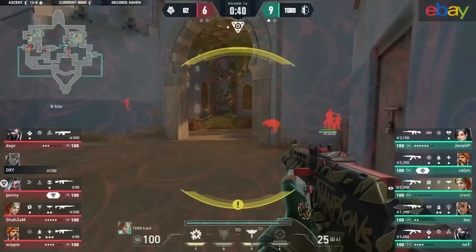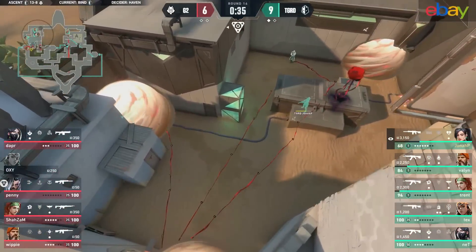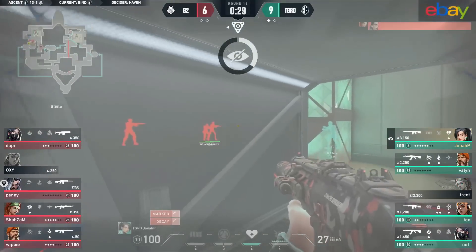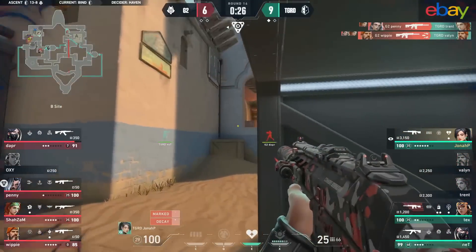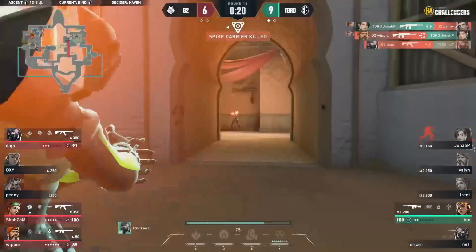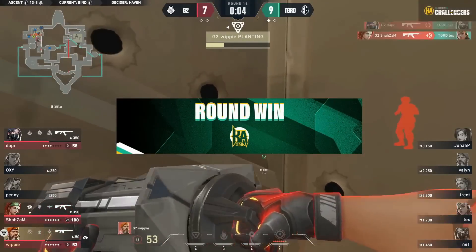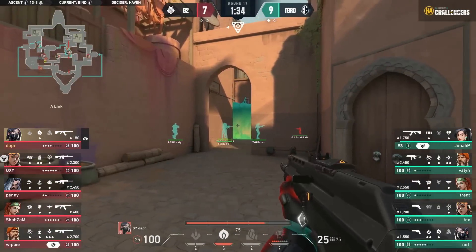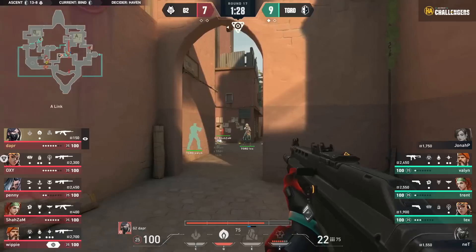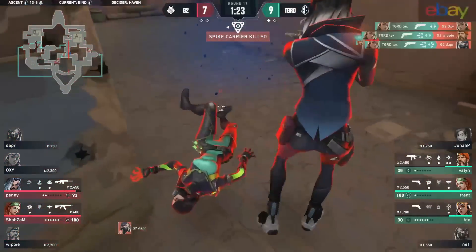Jonah P steps up with one — Penny can't do anything. The Guard are waiting for that teleporter call — not over-rotating to A site but putting the majority of their forces there. This is dedicated to a B-side hit. The orbital strike and return is stalling G2 — almost forcing them into the teleporter — but G2 says no, we're going B. Jonah P needs to hold on. G2 are actually doing this right now — Jonah P able to hold down one. Whippy gets the spray through the wall and Dapper strikes down on all three from the Guard.